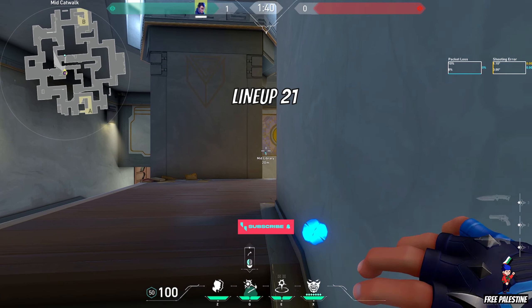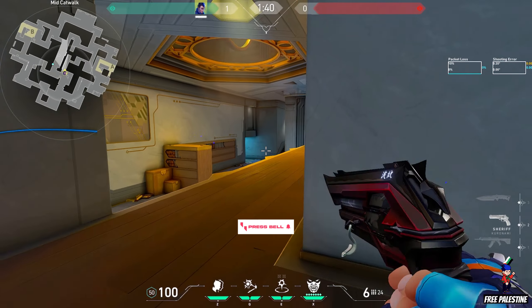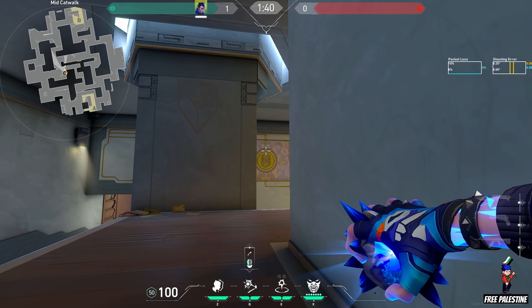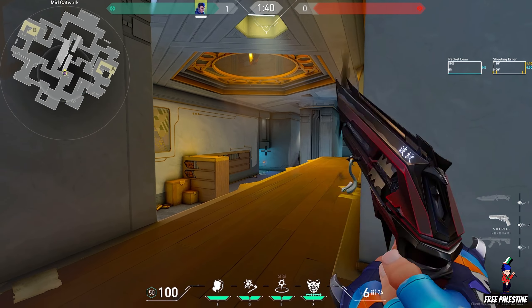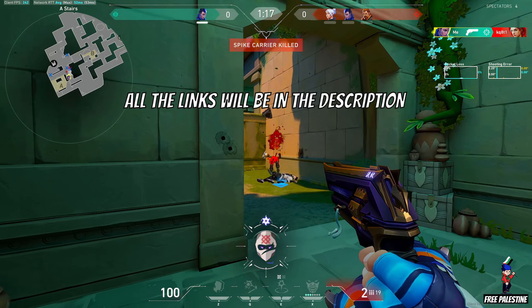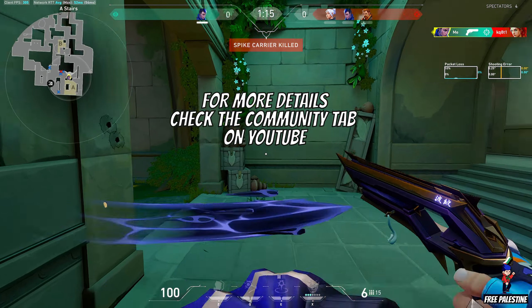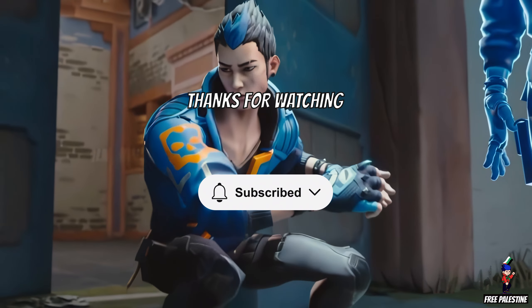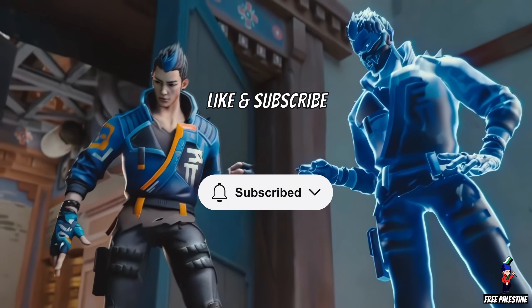Lineup 21. You can use this flash as a variation, so you can peek from stairs and flash from the other wall. You can peek with it to the other side of the wall.